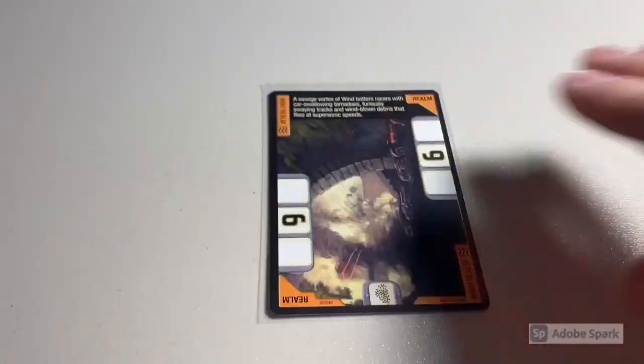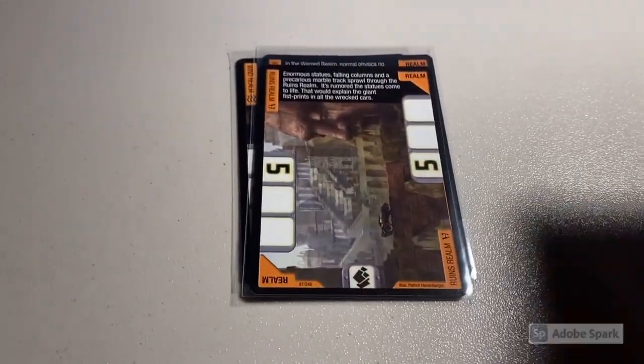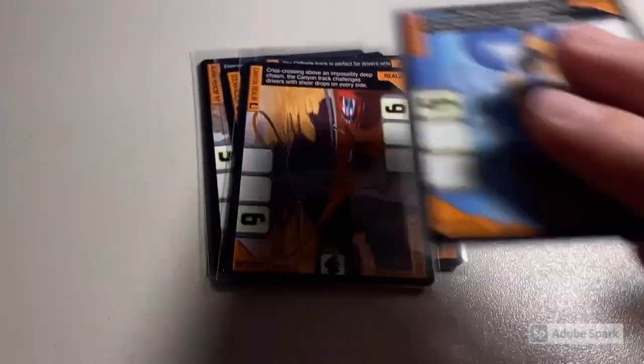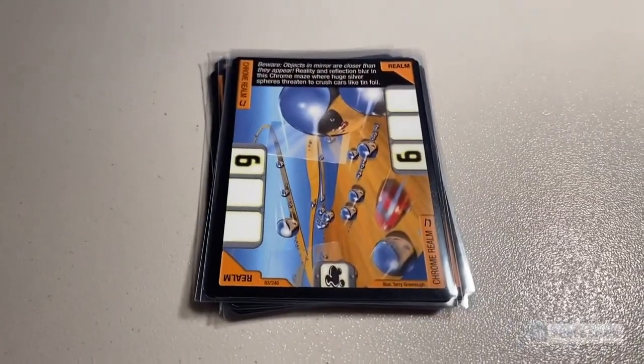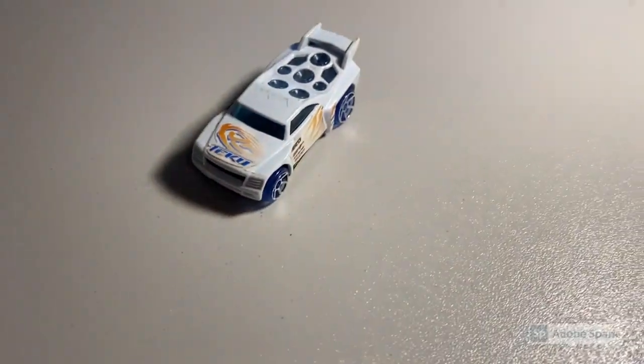Next we sold a lot of seven near-mint accelerators realm cards: the Wind Realm, Warped Realm, Ruins Realm, Solar Realm, Cliffside Realm, Canyon Realm, and Chrome Realm. These realm cards are just disappearing. Total was $44 even to a new buyer.